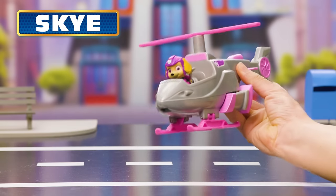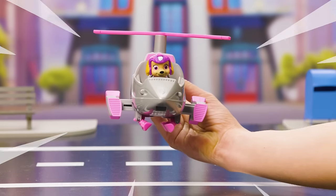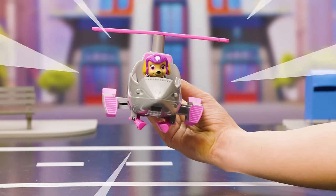If Sky needs to jump into action, push the tail of her helicopter in to transform it into rocket mode. Now you're ready for a speedy rescue!